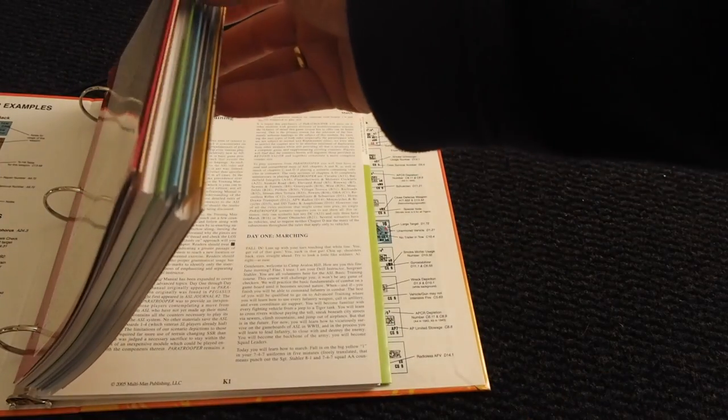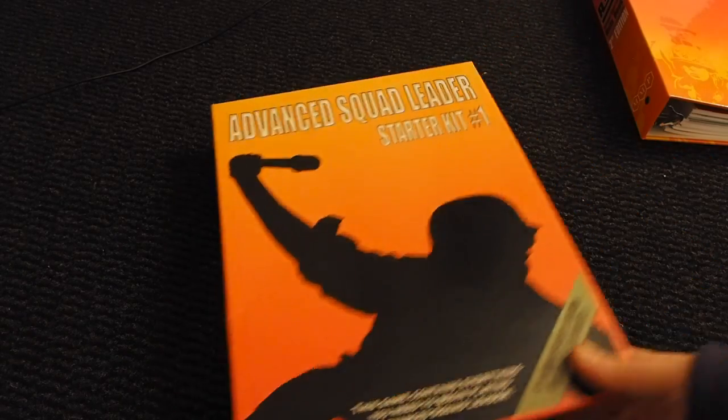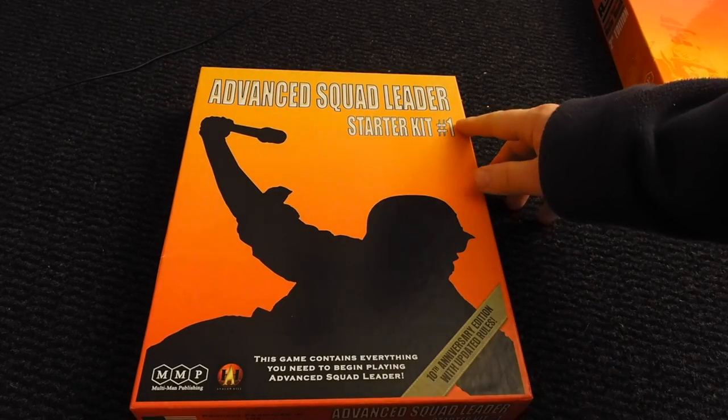As you can see, the rulebook is quite substantial — you probably know this already. So let's start off a little bit easier and start with the Starter Kit. This is Starter Kit number one.